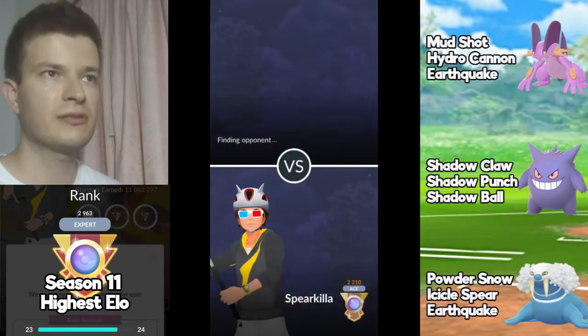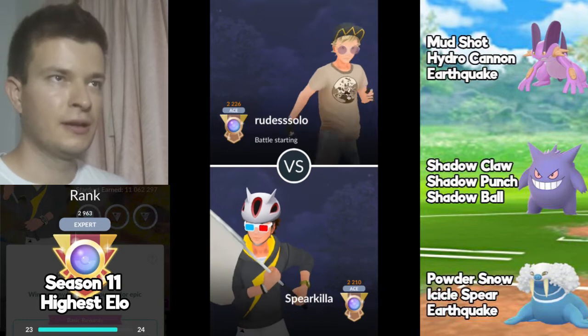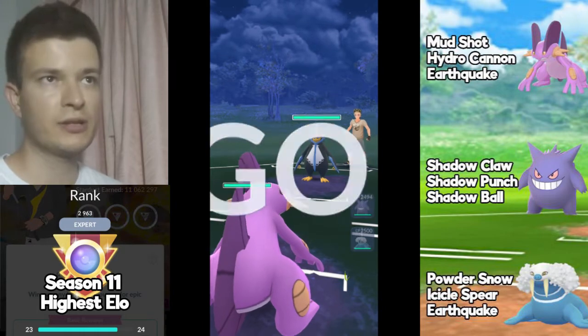Hello everyone and let's start some battles in the Ultra Premier Classic. For this cup I'm going to use Swampert as the lead, Gengar as the closer, and Walrein as a safe swap. Let's find out how this team works.